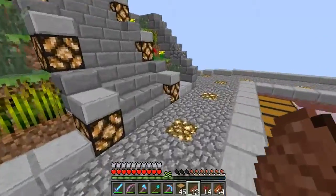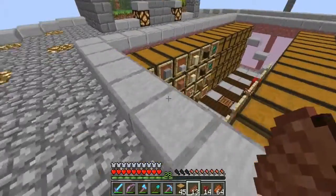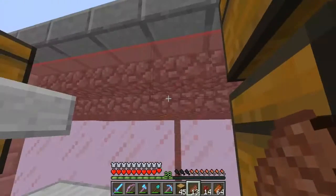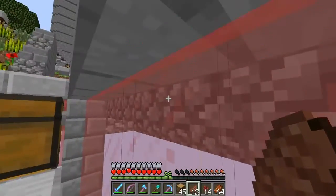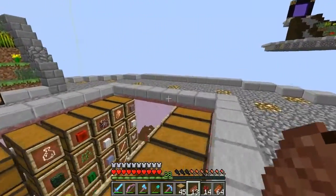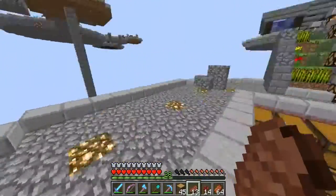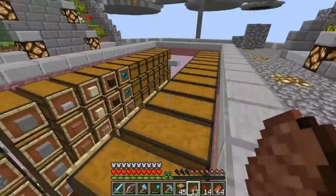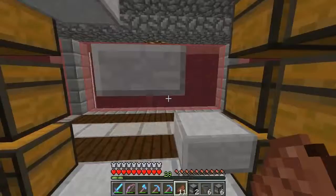Hello everybody, this is Jenny and welcome to a new video. Today we'll be making two automatic furnace systems in my storage area, so it'll be nice and handy — you literally come here, plonk all your items in, come back a little bit later and they will all be smelted. They're three by three, so it's pretty small. I've only ever ended up using two furnaces at a time, so I might as well have two furnaces down here.